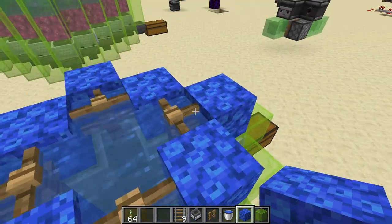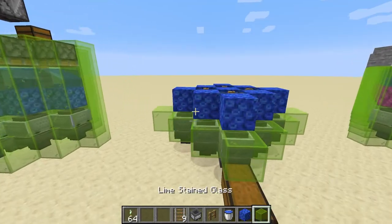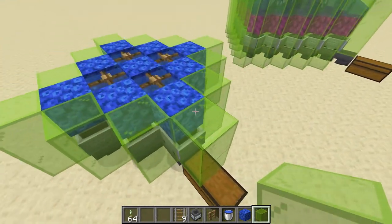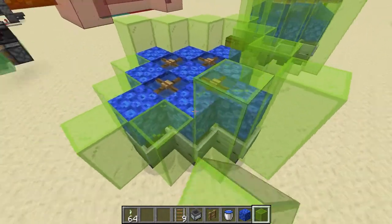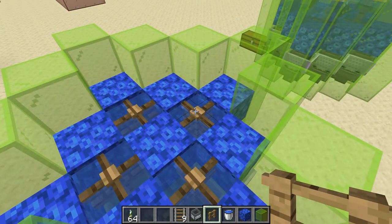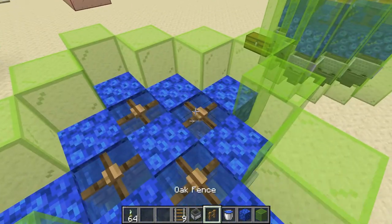Now you've got something that looks like this. Place one of the coral blocks in the middle as well. After that, we want to bring up the outsides of the farm to match the insides, keeping the glass going up on the outside. This can be any color you like. I use lime green because it denotes that this is a sea pickle farm. It also doesn't matter what type of fence gates or coral you use — it doesn't have to be tube coral or blue; it can be any color.